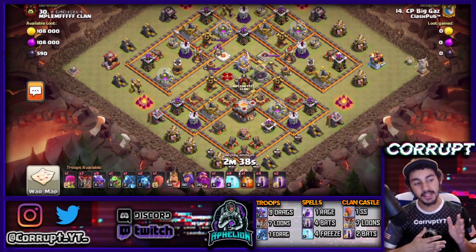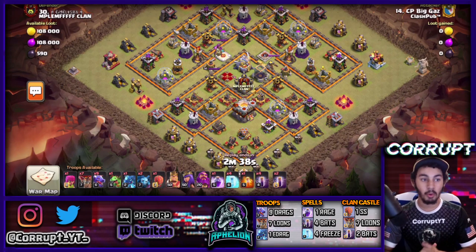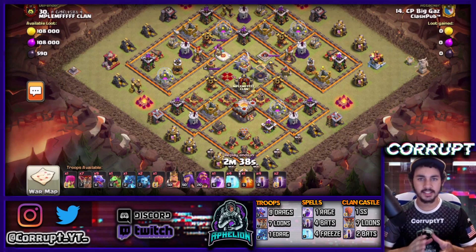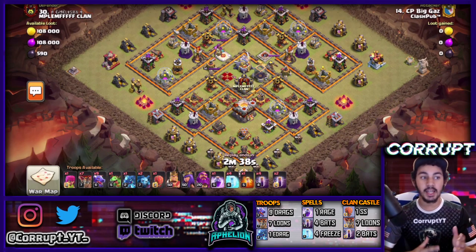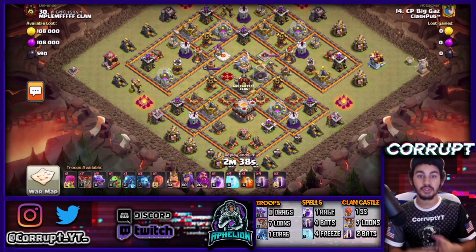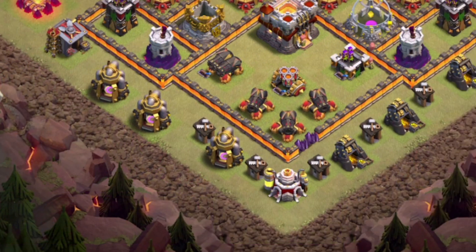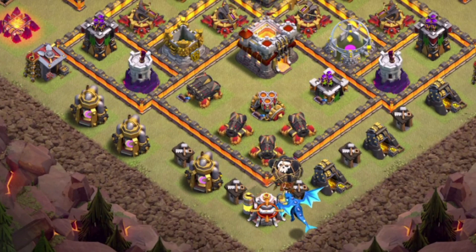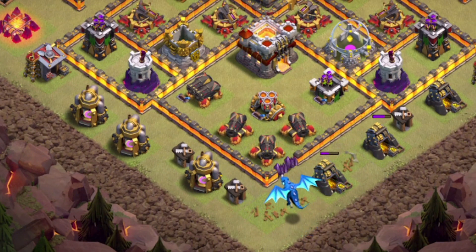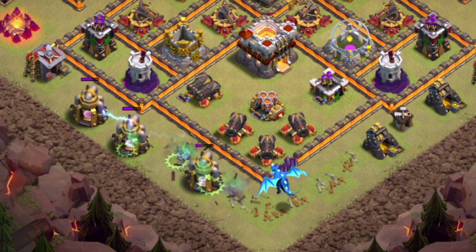We've got another variation here. We're going to look at the use of the E-Drag and how to use this with a bat wave — something a little different. This is a pretty common base design and it's a pretty easy base to hit even if there's double multis. First, we're going to drop a balloon as a coco loon to soak up any seeking air mines. Then we use the E-Drag to clear out this whole section and create a funnel on this side.